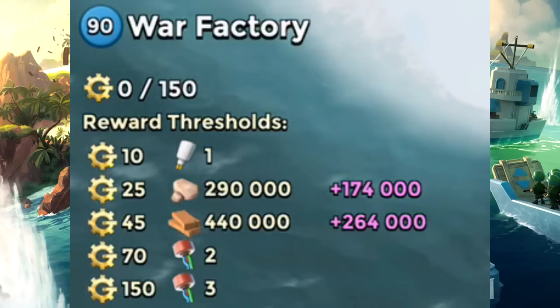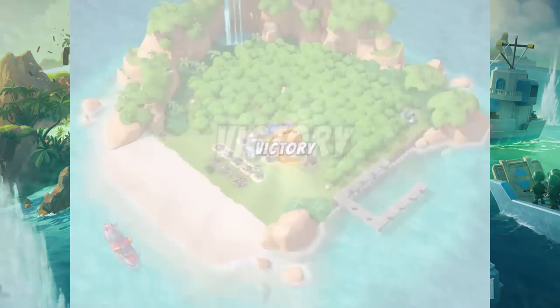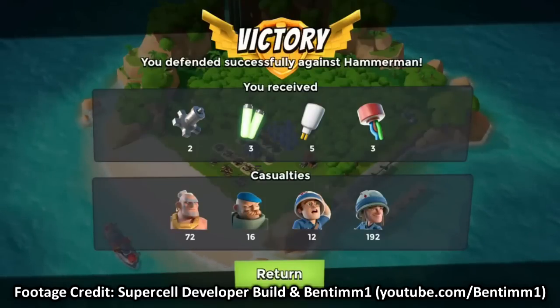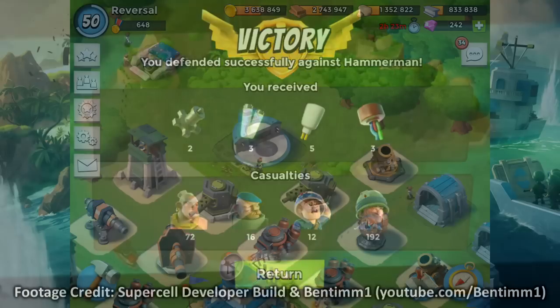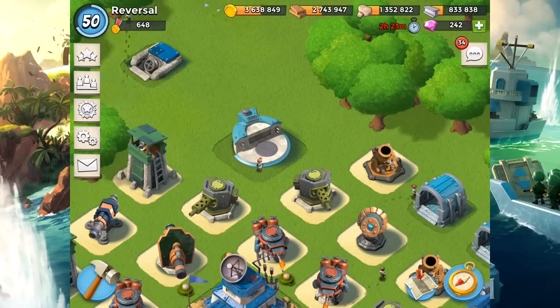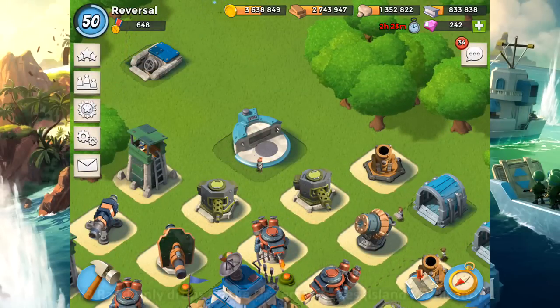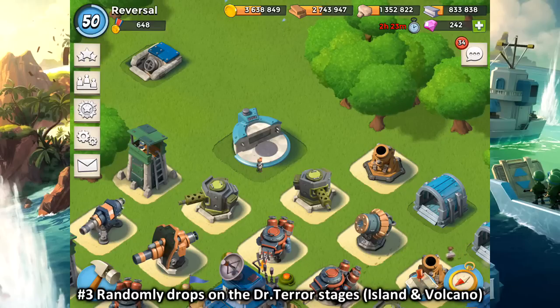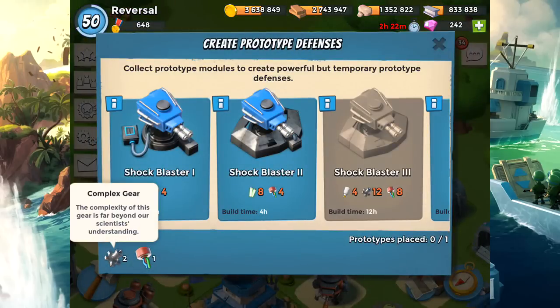Way number two is Hammerman Strikes Back. Three days after Colonel Gearhart appears, Hammerman will also make his entrance and attack your base. If you defend successfully, you'll get rewards including prototype modules. Way number three is Dr. Terror — one of the random stages sometimes drops a prototype module. It is entirely random and very rare, but I did manage to get a complex gear from Dr. Terror myself, so I can confirm it works. It's like getting a crystal.